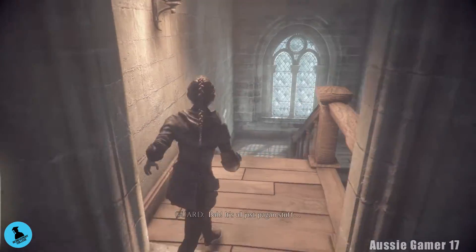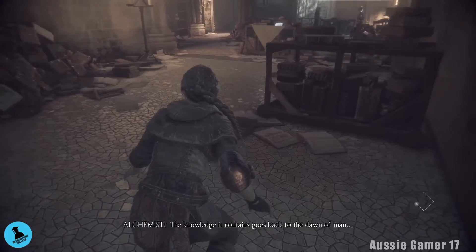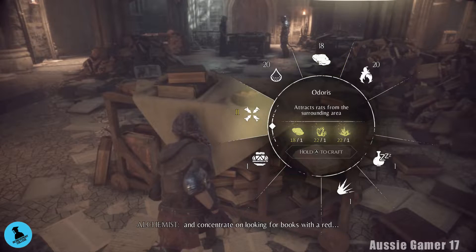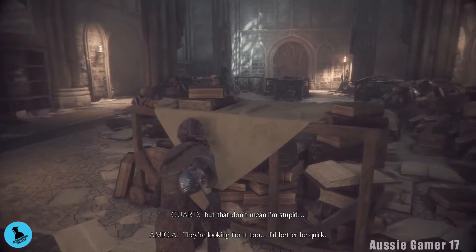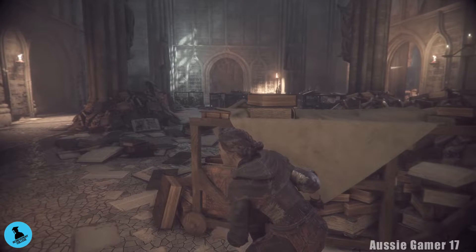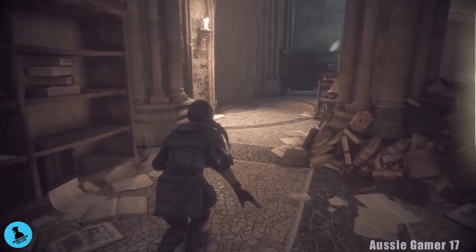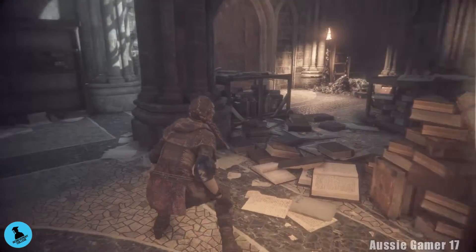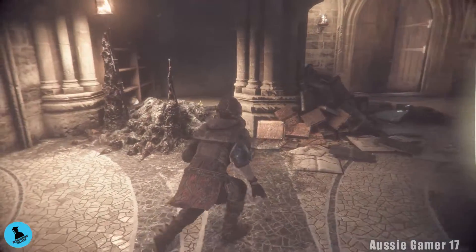Head down the stairs, activate stealth mode — crouch — and head over to the cover here. Make some more of that so I can pick this up. What I'm waiting for here is the monk over on the left; just need him to head over to the right, then we can sneak over here. Once again we can't get that, but we can sneak over this way once he goes to the right.